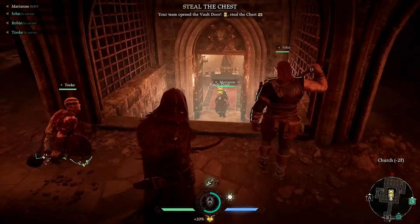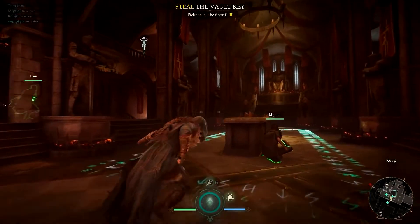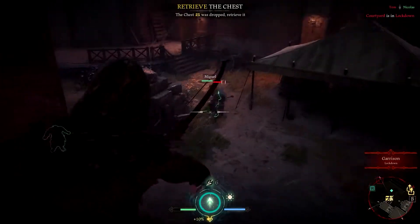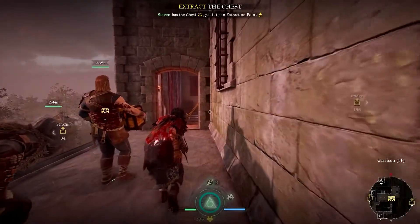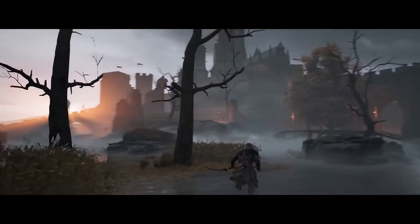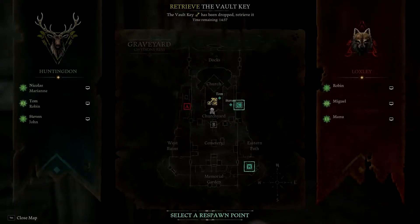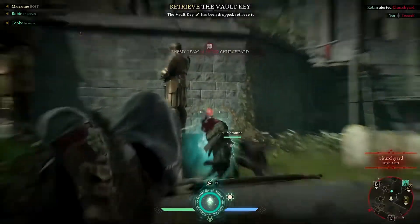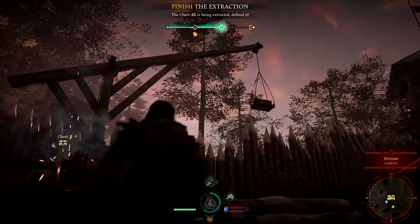If you manage to get the location before the rival team, they will have to either ambush you at the vault or wait for another opportunity to steal the treasure chest from you. You must take the chest to an extraction point and prepare to winch it away. Defend the position and protect your teammates winching the chest, as both the enemy team and the sheriff will try to stalk you and claim the goods for themselves.